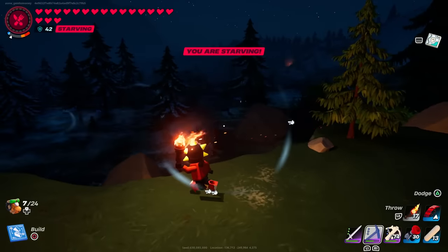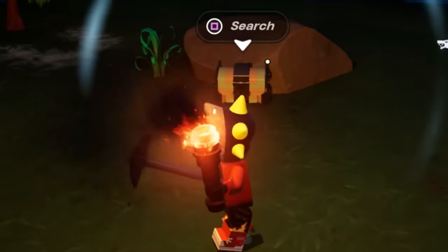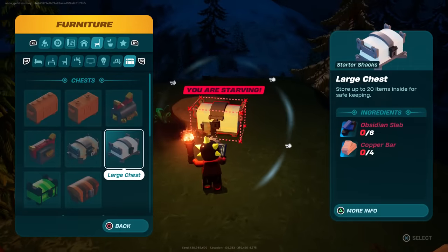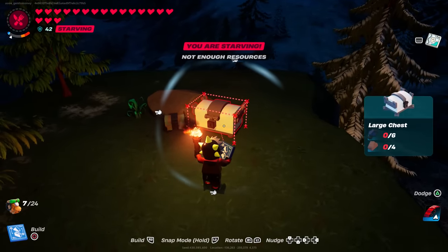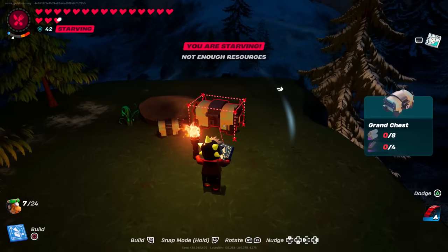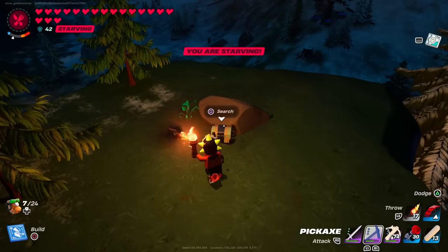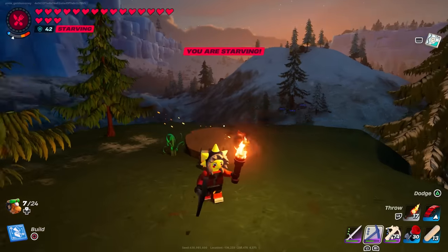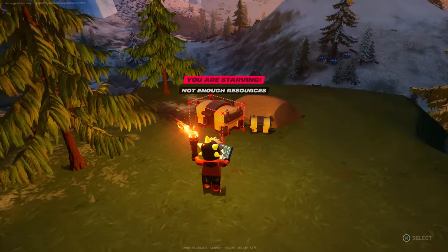Can somebody please explain what's going on in this next clip? Look how tiny this chest is — why is it so damn tiny? What is this, a chest for ants? This is the only tiny chest I ever found while exploring. I'm assuming it's because of a bug or something. This is the size of a normal chest, and when we compare it to the one I found, the normal one is way bigger. There wasn't really anything special about the loot — I didn't have tiny loot in there or anything — but I thought it was pretty cool seeing this little bitty chest out there.